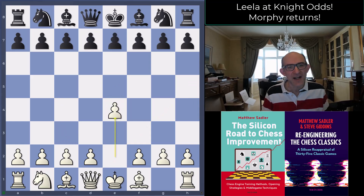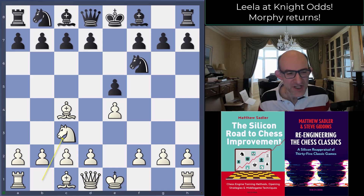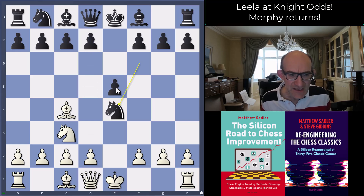So after e4 e5, Bishop c4, Knight f6, Knight c3 — I must have watched hundreds of games now of Leela playing odds in various ways. I saw that Leela played this from time to time, and I did wonder about knight takes e4 in this position. It's the main black reply if you get this with a knight on g1 — obviously the idea is knight takes e4, d5, which is pretty good for black, equalizing straight away.